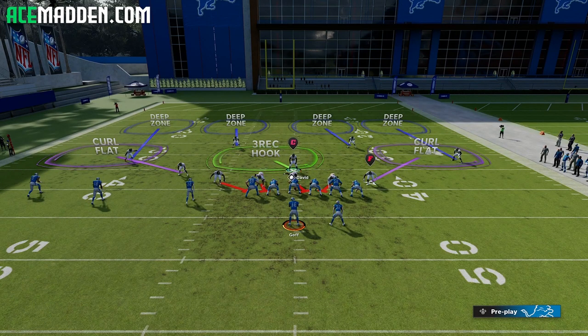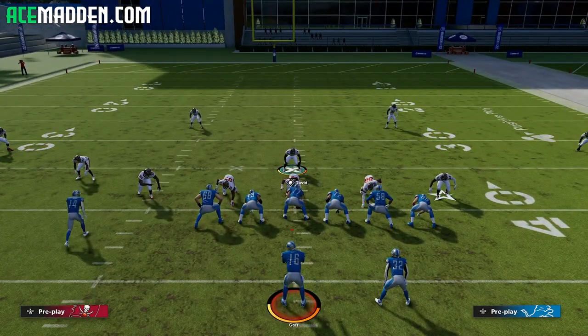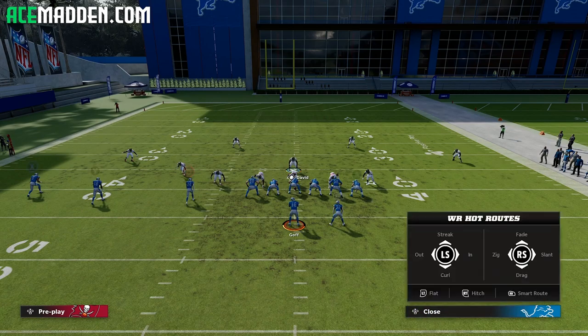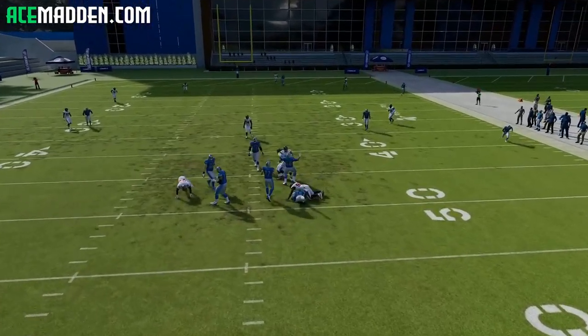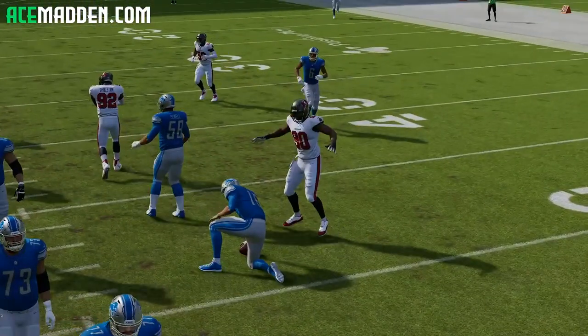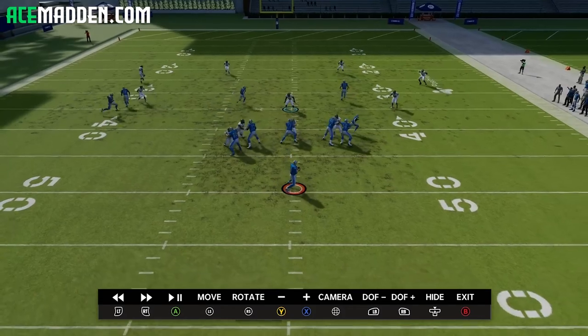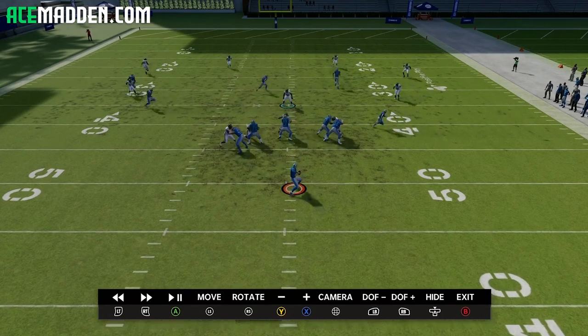However, we don't have that in practice mode. So the adjustment you're going to make if you don't have that available or the coaching adjustment doesn't work is you're going to hit Y or Triangle and then LB — that's to protect the sticks. Let's go ahead and do the same route combo. What you're going to notice now is these guys are no longer matching, and you see how that crosser was covered this time on the sideline. That's because we canceled the match principles by using Protect the Sticks — a lot of people don't know that. I had somebody in my Discord say that the zone drops weren't working to cancel the match, so this is the other solution: Protect the Sticks.